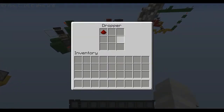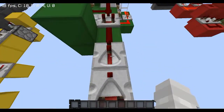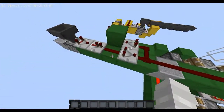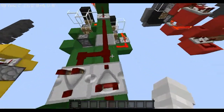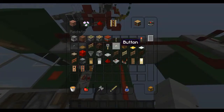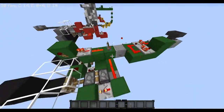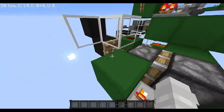You can have any item you want, and this doesn't have to be stackable or non-stackable. Take a comparator, put a repeater right here so it can now tick, and then you want a simple pulse extender: redstone dust, two comparators, a block, and two redstone dust. That's going to run into this repeater with this block with a redstone torch on it. This basically is the whole circuit. I'll just put a lever to show you guys what's really going on. I'll turn this off just so that you can see the whole thing when it's not extended.